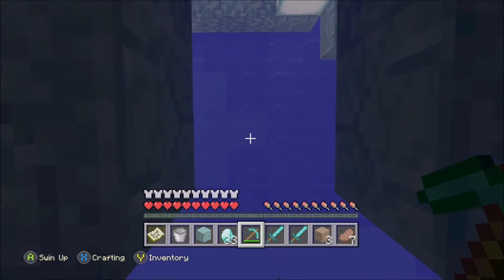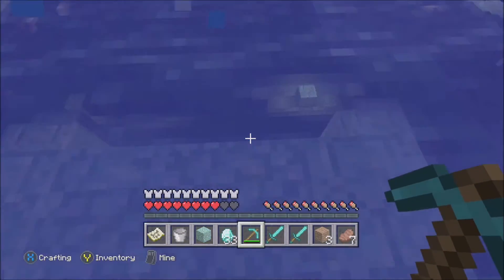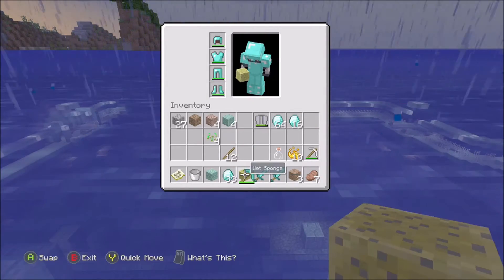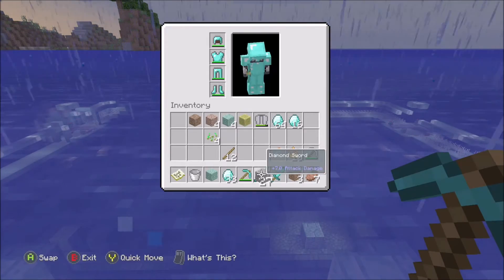Once you've grabbed your sponge, just head back up to the top and all you need to do is plop it in a furnace. You can see here I've got some wet sponge — put that in my inventory, go find a furnace, shove it in. Nice and easy, easy 15 gamerscore.